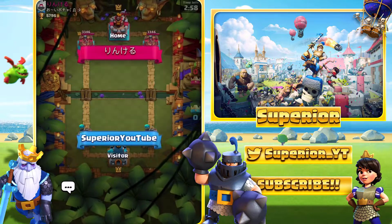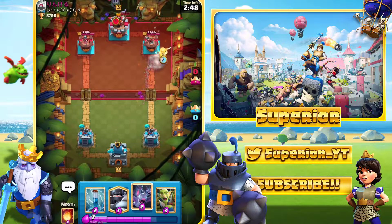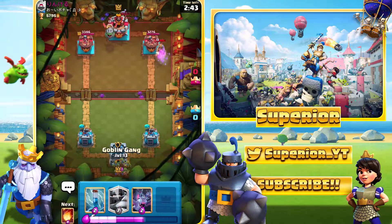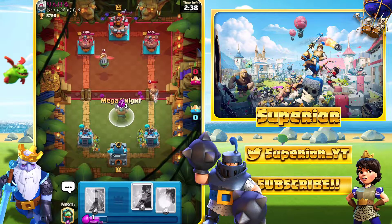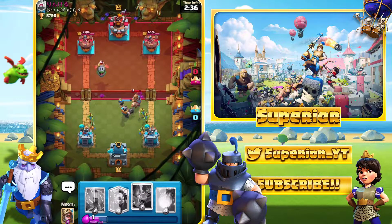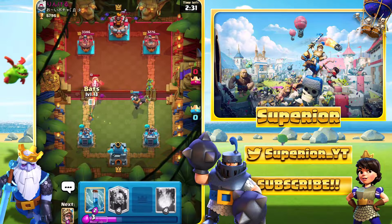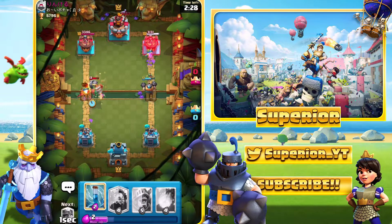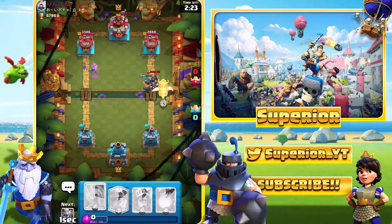Game number two — same Miner placement as last time. We see the Inferno Dragon and the Prince, so two cards are the same; we could be facing a near-identical deck. I go Inferno Dragon at the bridge — a risky play — but it looks like we'll be okay. I probably shouldn't have done that, but it seems we've got the same deck.